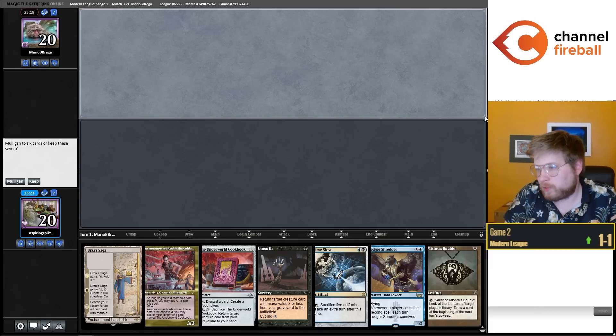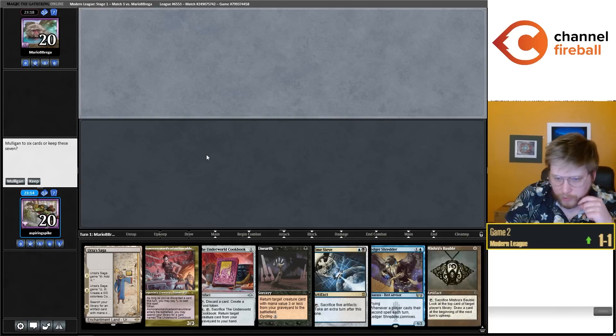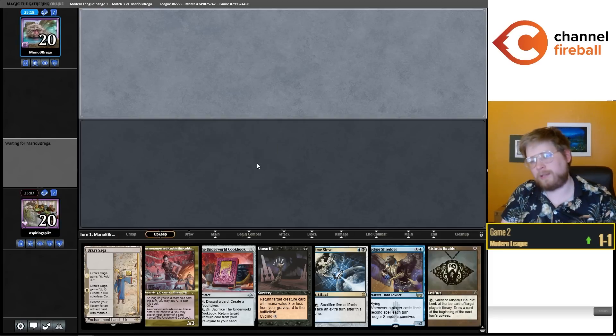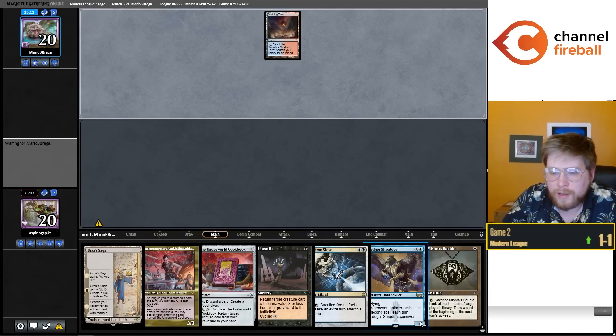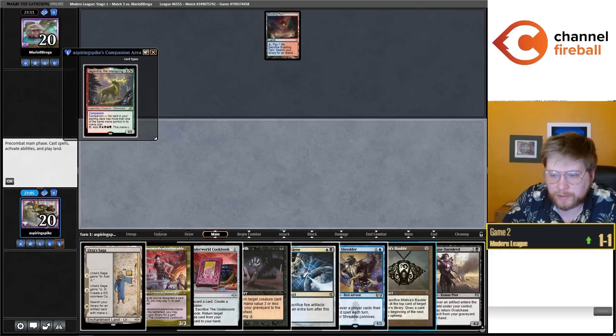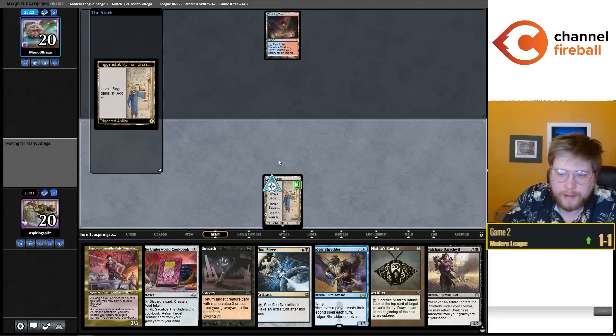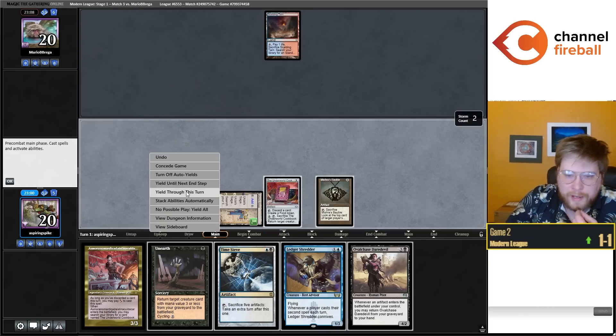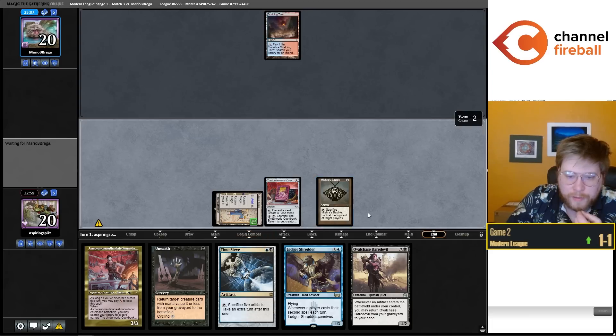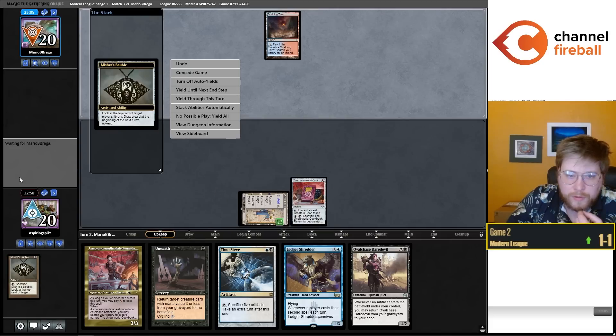This hand is really, really close — it needs a non-Urza Saga land in really the top three cards if I want to use the Bauble. This is a matchup that's hard to mulligan in. I think I'm supposed to keep it. In Murktide it's hard to mulligan very aggressively. We had a hand very similar to this earlier and you can see how good a turn-two Shredder is. While we don't have that, we do have Cookbook, Cookbook, Daredevil, and two more looks at an untapped land for next turn. I'll just try to ride that to victory. My opponent's top card is Scalding Tarn — they don't shuffle it away, so I feel like they should have just gotten Steam Vents end of turn.